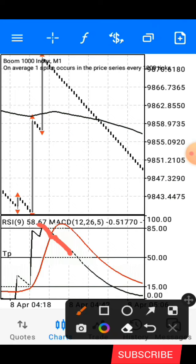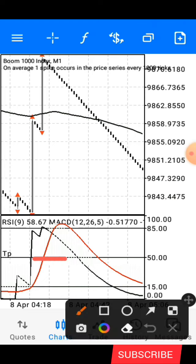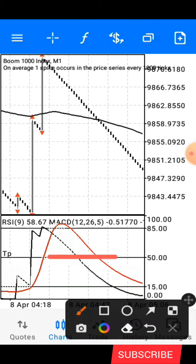Once the black line crosses the red line, you go in for an entry and then take five candles, and you are out. That is if you have a ten dollar account. If you have, say, a thirty dollar account, you can stay longer. Your exit point is where the black line gets to the 50 level, which is your take profit. Even with a ten dollar account you can wait, but it's going to be risky, so I'd advise you exit after you get your five candles.